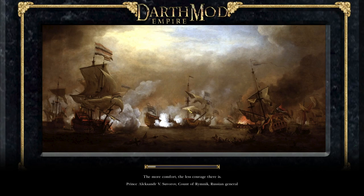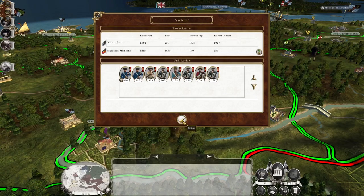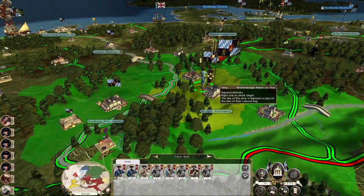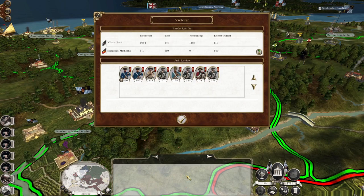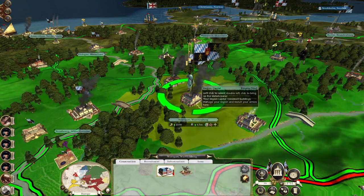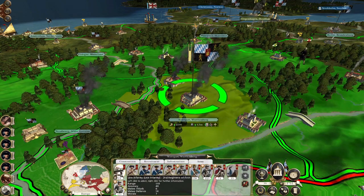We're going to then auto-resolve the final defeat because they've only got 160 men remaining. Just take them out. Württemberg for a second there I could see is unhappy with us, but they've immediately gone and made their peace with us.